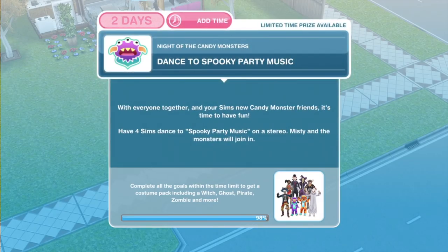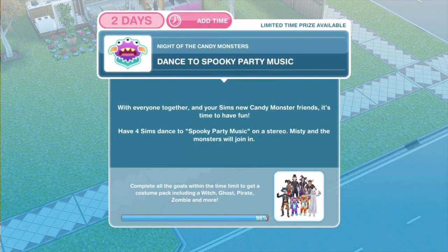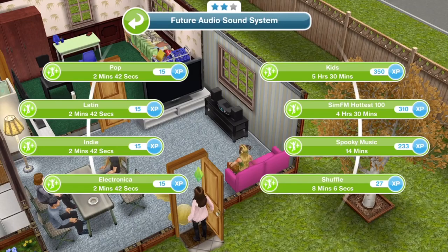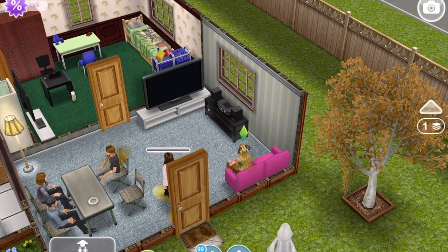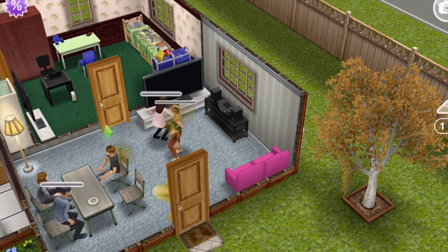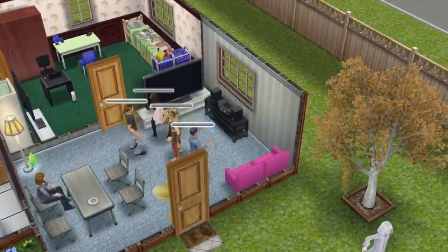Now we need to dance to spooky party music. With everyone together and your sims' new candy monster friends, it's time to have fun. Have 4 sims dance to spooky party music on a stereo — Misty and the monsters will join in. Let's click on the stereo and dance to spooky music for 14 minutes. We need 4 sims doing this, so just click on join in. That is task completed — it completes straight away, you don't have to wait for the 14 minutes. And that is the whole quest complete.